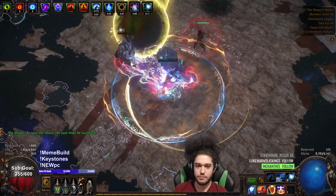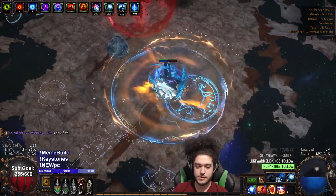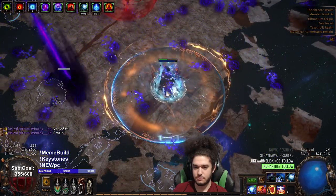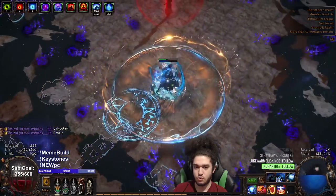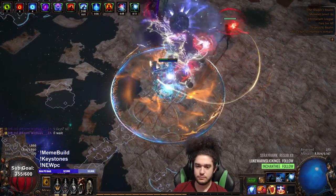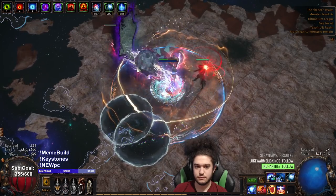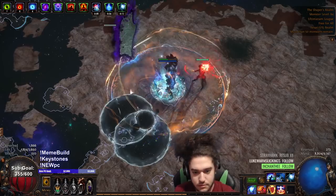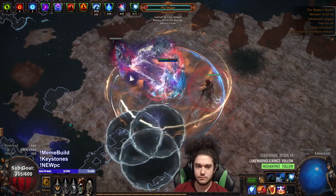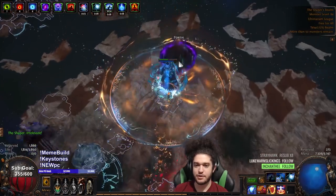I don't want to kill him yet — I want to show the ball phase. There we go. I'm pretty sure these little balls have penetration as well. A little spook there — Arcane Cloak fell off, I think. And that's pretty much the character, boys.